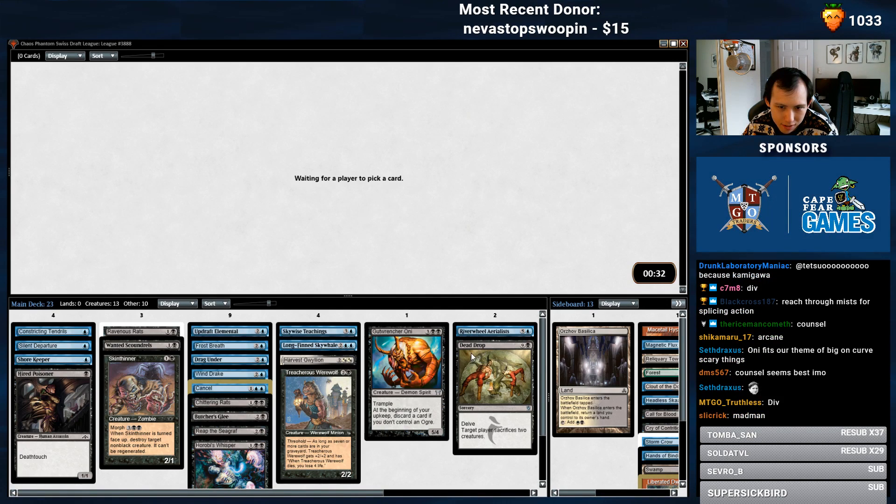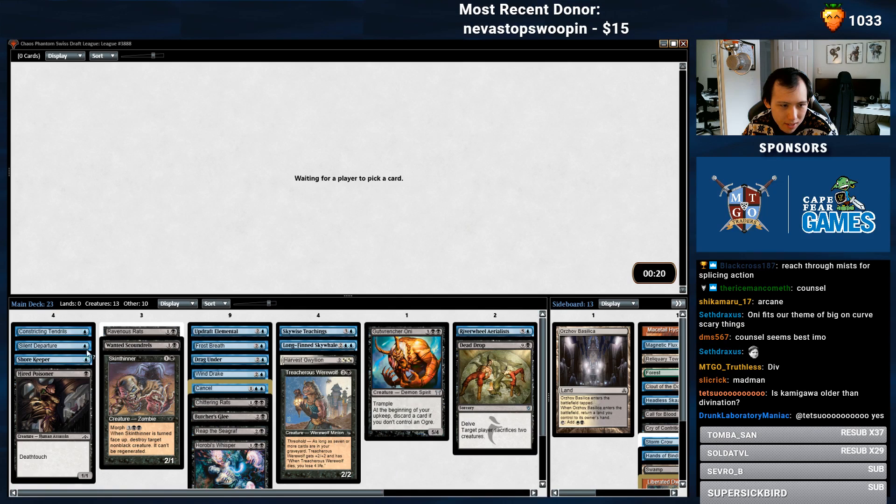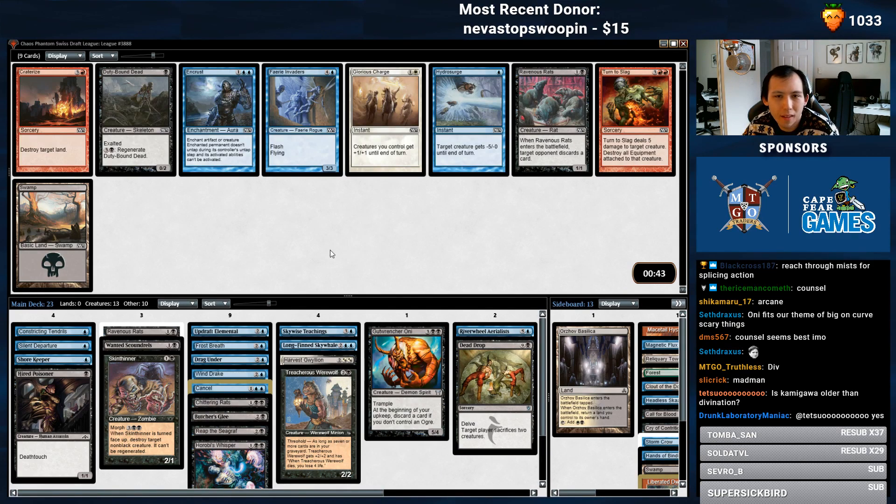So how good is this Skywise Teachings? 1, 2, 3, 4, 5, 6, 7, 8, 9 — plus the Silent Departure and the Reap also have Flashback. Not bad.